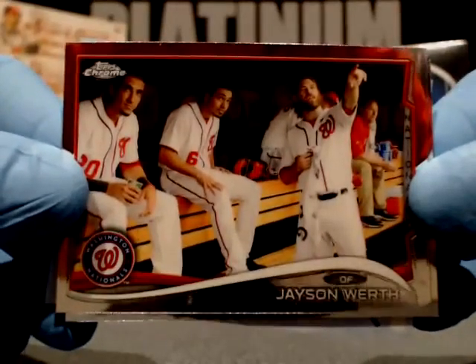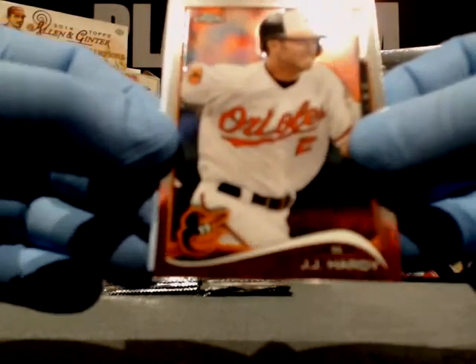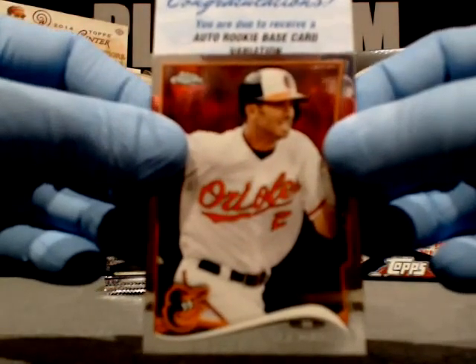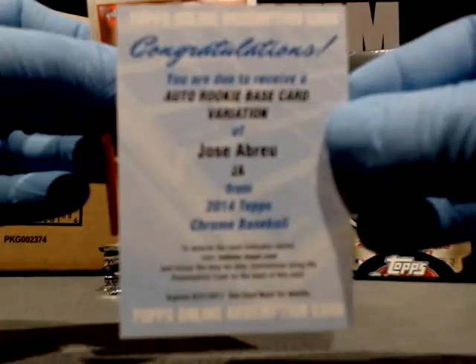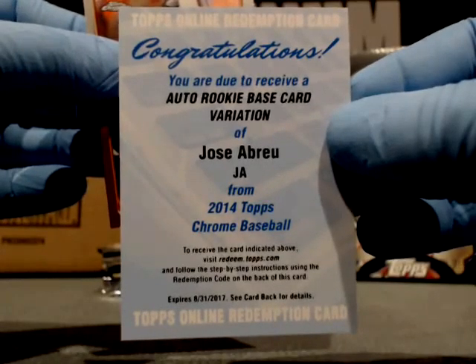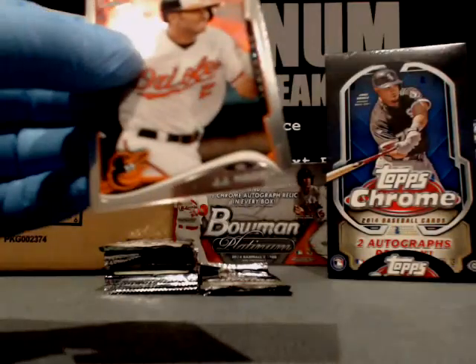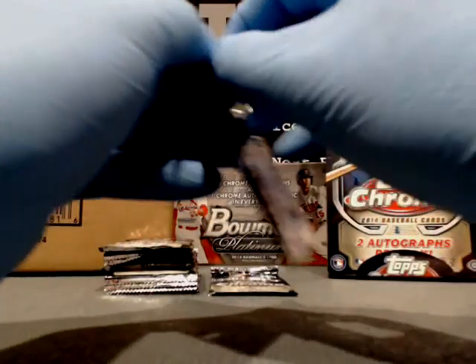It's Platinum, baby. Jason Werth, Nationals. JJ Hardy for the Baltimore Orioles. I'm excited — I'm nervous. Here we go, guys — we have a redemption: auto rookie base card variation. You were right, Ari. Bam! Jose Abreu, White Sox — that's AL Central. Yeah, that's going to Butchie! Way to go, Butch. You want the money with these — you love these cards, you know these cards in and out, Ari. Very nice. Congratulations, Butch!